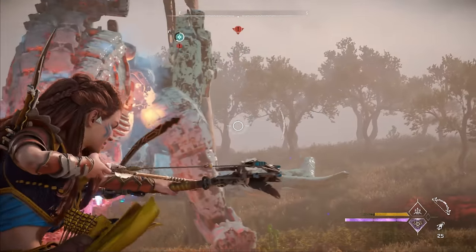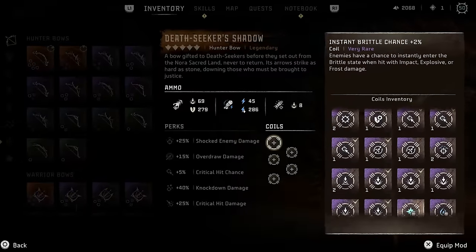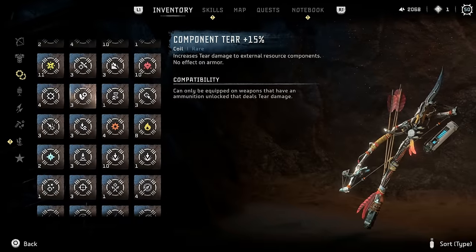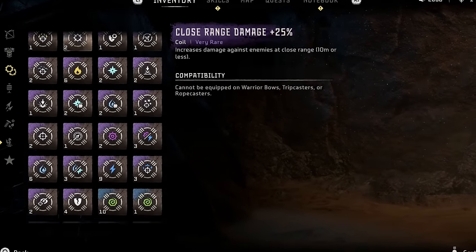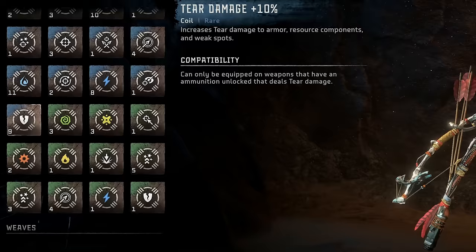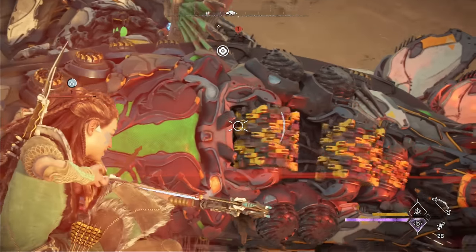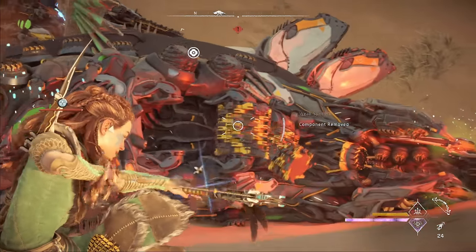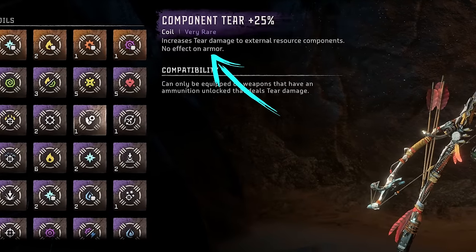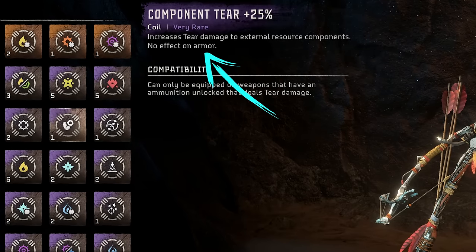You can find each weapon type's critical hit chance stats in the tutorials area of the menu under attacking, weapon boosts, and critical hits. Because hunter bows are particularly good at dealing tear damage, boosting that stat as much as possible is a great idea. The obvious choice would be tear damage coils, but there's actually a much better option: component tear damage coils, which come in 15% blue and 25% purple versions, and can deal more tear damage than regular tear coils, which only come in 10% blue and 12% purple versions.